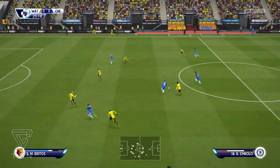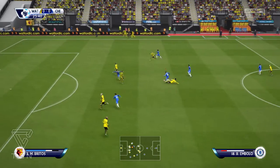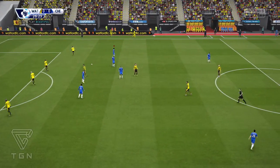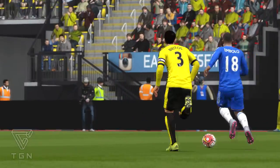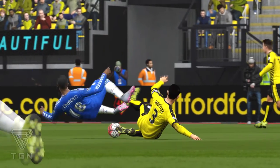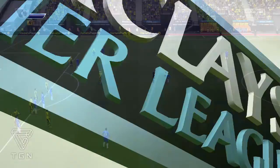Pato goes for goal but the keeper makes a nice save. Here's Mbolo on a nice run — still has the ball, gets tripped. That should be a red card, ref! That's from behind. What? That's not even a card? How? This ref, man.